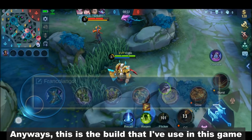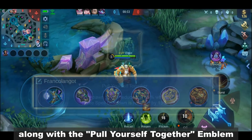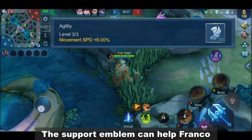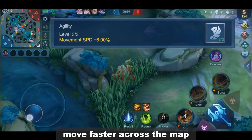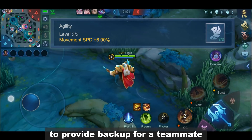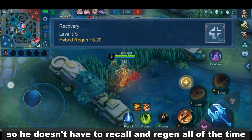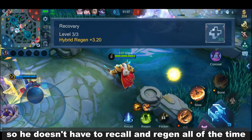Anyways, this is the build that I've used in this game along with the Pull Yourself Together emblem. The support emblem can help Franco move faster across the map to provide backup for a teammate. It can also help him restore his HP and mana so he doesn't have to recall and regen all of the time.